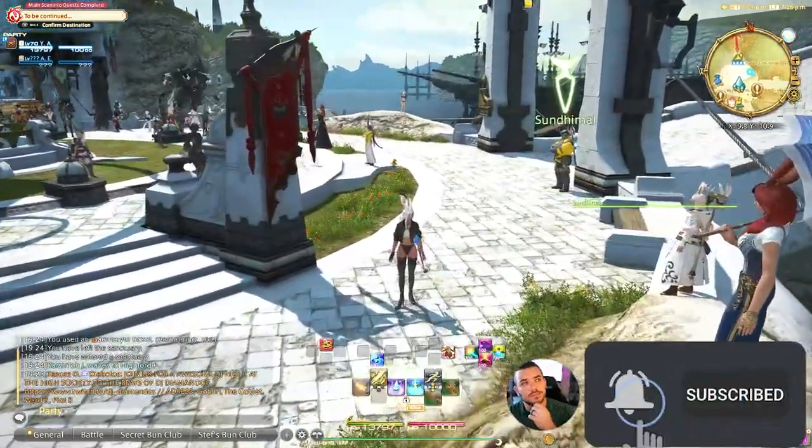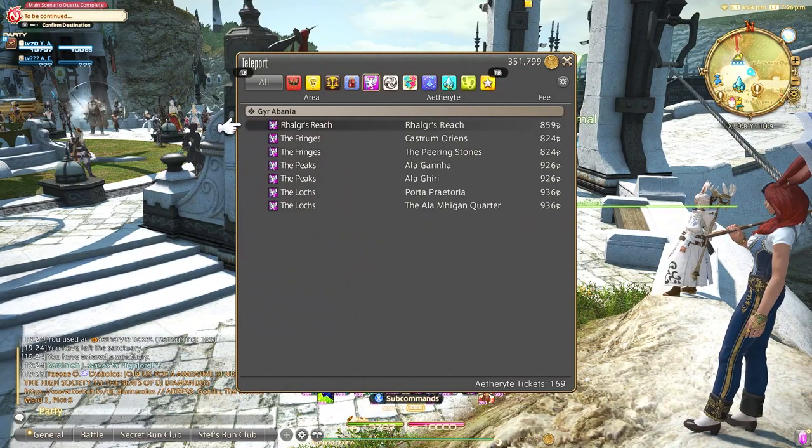The first thing you need to do is unlock Blue Mage. This is done in Limsa Lominsa. Now that we have Blue Mage, you'll need to level it.